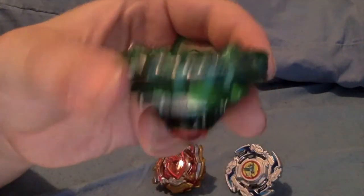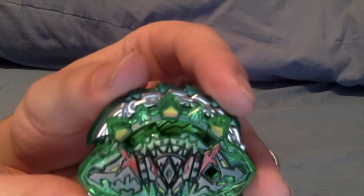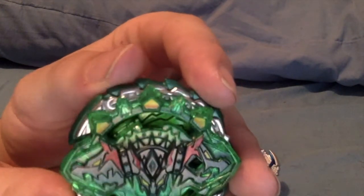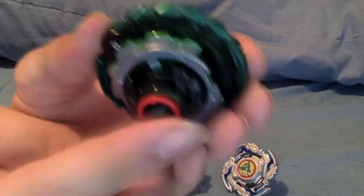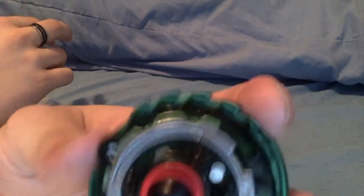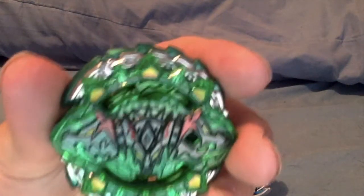Still looks pretty good. This is my favorite out of all of them — Corbeus. It actually does have a gimmick: these little drain things can move, but they don't go in very far. I already knew this gimmick didn't actually do much, but it seems like a halfway decent defense type. It's got an amazing driver, a really good disc, and just a meh layer — but it looks cool, and it's a Chozetsu Corbeus. You can't complain about that.